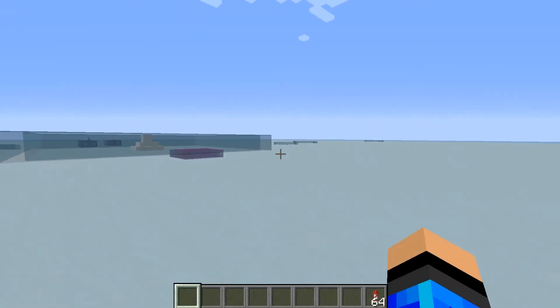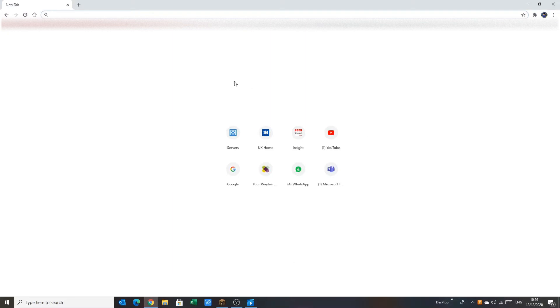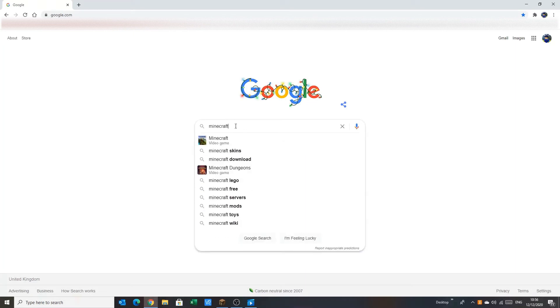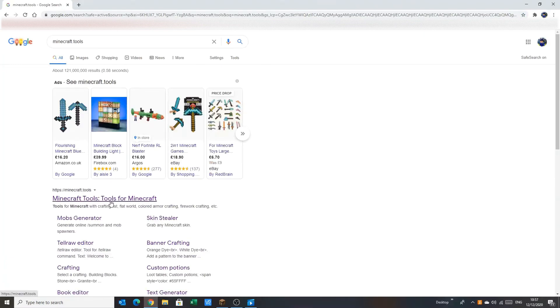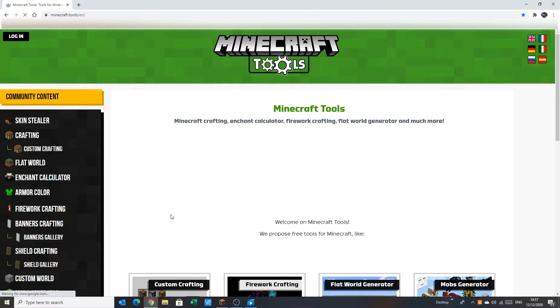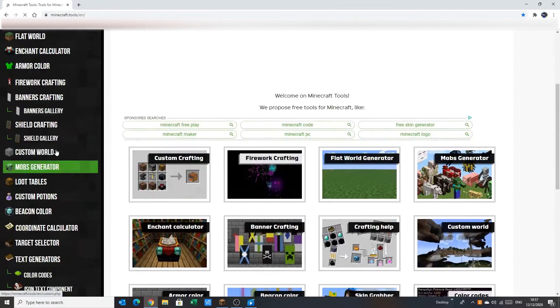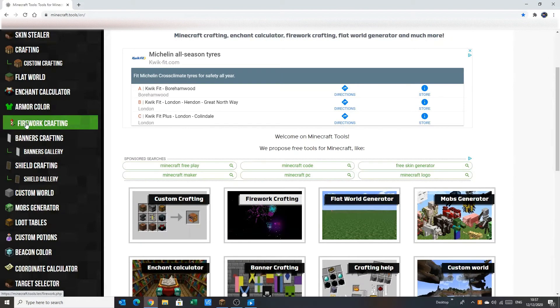But now to the website. You're going to want to come to the place where you search things, go on to Google, and search 'Minecraft dot tools'. This will bring up the first link — click the first link — and it's going to bring you to this website. On the left you can see all the options that you can get. You want to click on 'Firework Crafting'.